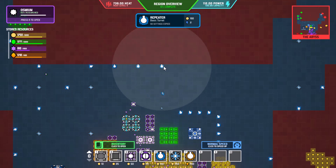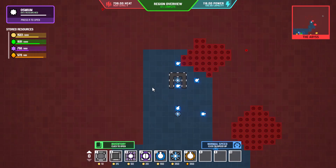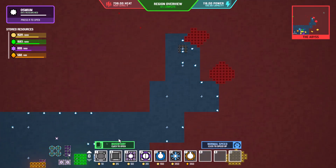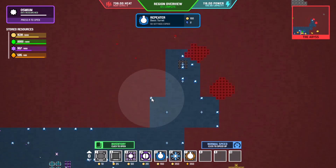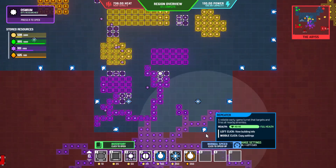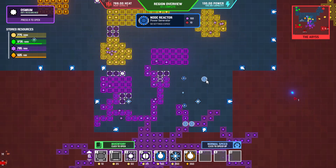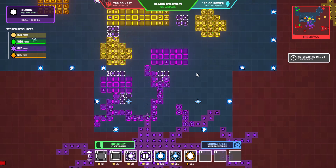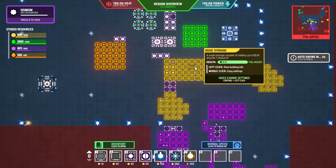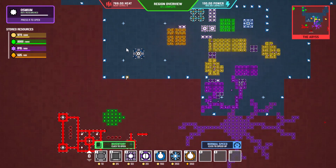We're continuing to research, decryption is still unknown, but we do have additional power as an option. We're going to build up capacity along the north edge. We have this whole area that has survived for some reason, and we'll provide a bit more support just in case. We almost ran out of power there — lucky we had plenty left in those tanks.